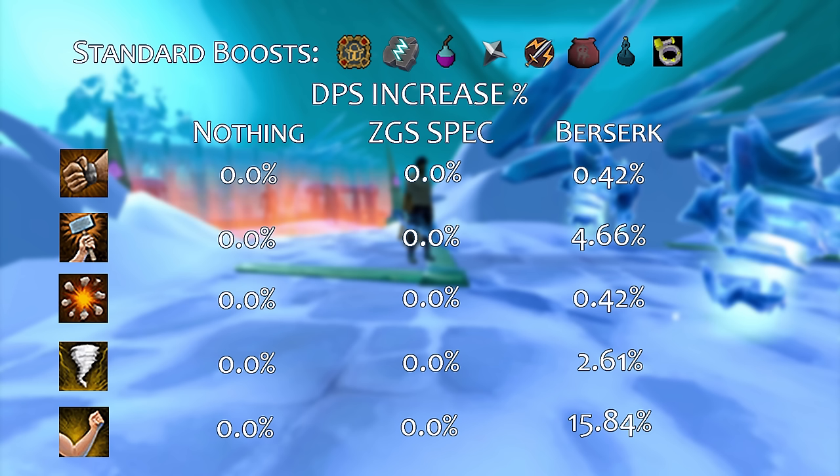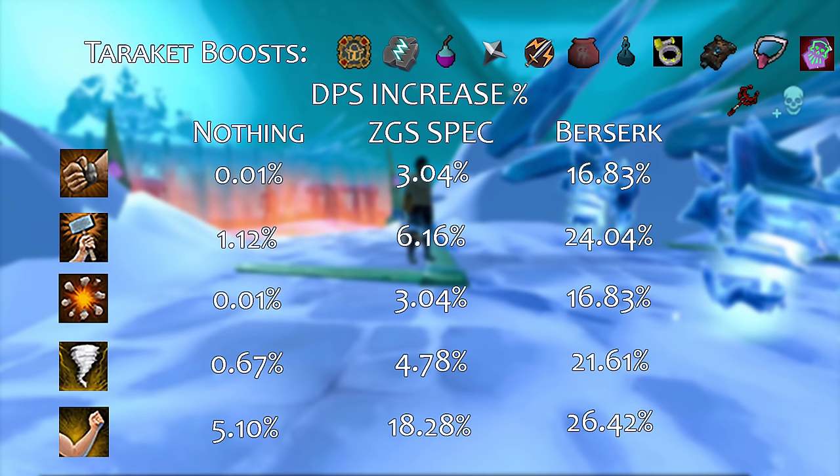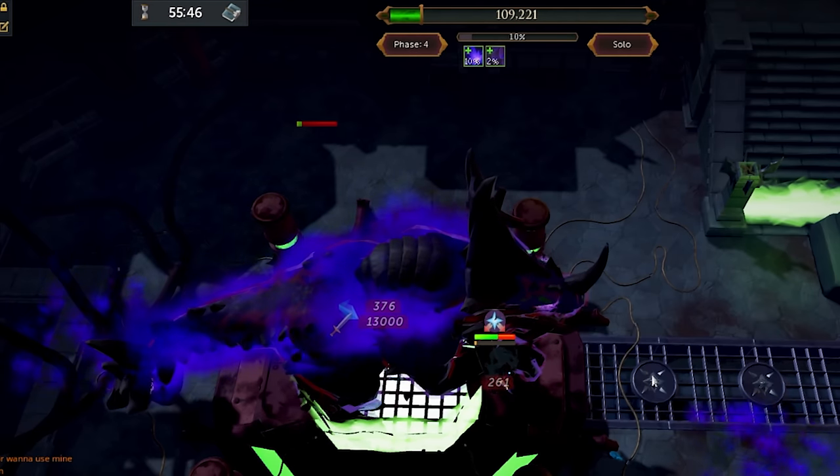There are a number of boss fights in Runescape where your damage output is boosted artificially, and among the most extreme examples is Terracut. At Terracut, you can use all the above boosts plus the Undead Slayer perk, Sigil, and the Salve Amulet E, along with the Dragon Battle Axe special attack before the fight. With those stacked boosts you'll actually have the damage to hit above the hit caps, making the special attack exceptionally useful. This helps develop a trend: at standard bosses the special attack isn't worth using, but at bosses with artificial damage boosts — like Phase 4 Raksha, the Magister, Terracut, or Karapak on a Slayer assignment — it becomes significantly more useful and worth using.